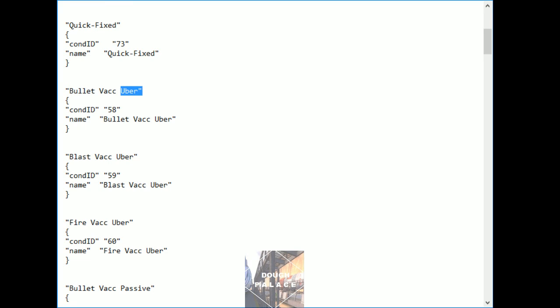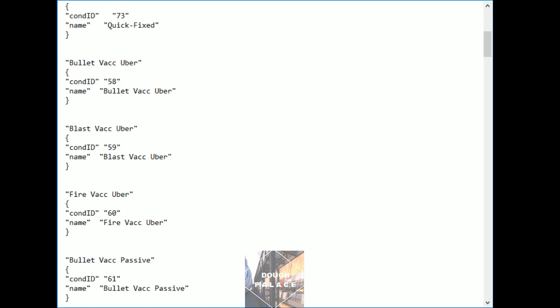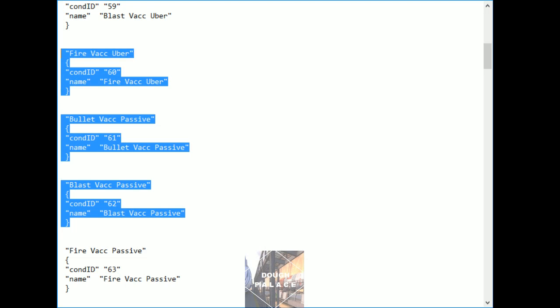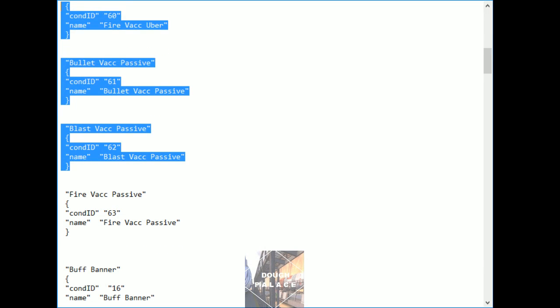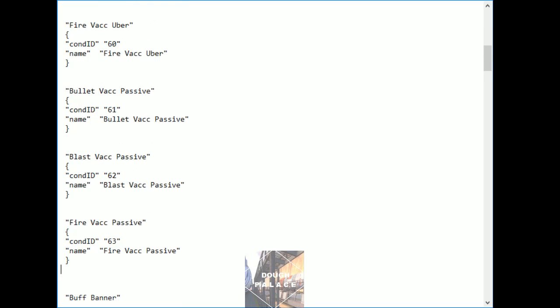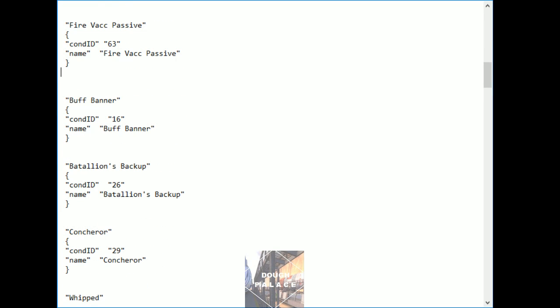These guys I couldn't find anywhere in any of the other configuration files, so I just added these and I'll have to see if they actually work during gameplay later on. You have all three of your vaccinator Uber resistances: bullet, blast, and fire resistance. And then you have the passive resistance that you get from just being healed, but they're not popping the mini-Ubers on you. Then I have all of the soldier's rage-based buffs all together: so you have the Buff Banner, the Battalion's Backup, and the Conqueror. The Disciplinary Action I renamed as 'whipped.'